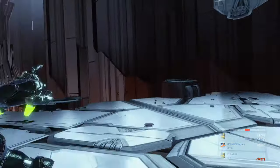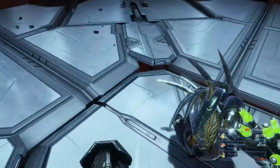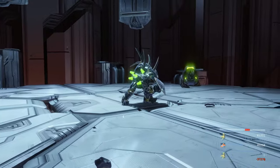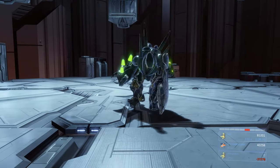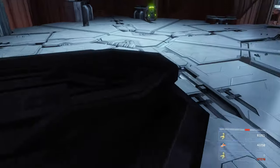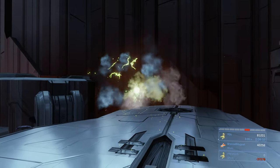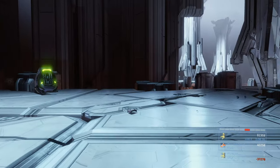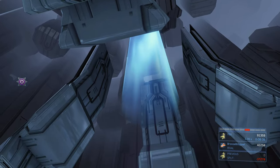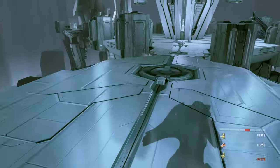Do essentially the same thing for the second hunter — get him to the edge and either trick him into falling off or blast him off like the first one. Make sure you have a full shield before killing this last hunter. You can run up to him, he'll try to smack you, jump over him, quickly turn around and smack him in the back, then run away before he turns and hits you. If you take damage, recover your shield first, then tease and bait him toward the edge and blast him off.